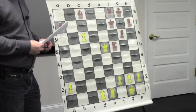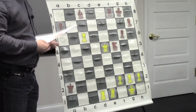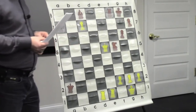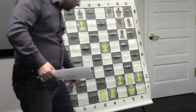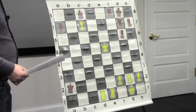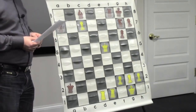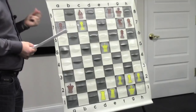My rooks are on the open file and I want to continue pushing this pawn. My opponent took the pawn, trying to activate. Now he plays knight g7, trying to defend but also creating a threat on f2 - he wants to take on f2. You have to defend against his threat but keep the tempo. Can you defend and attack something? Rook e2 - excellent. Now we attack the queen.